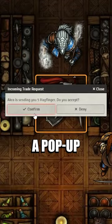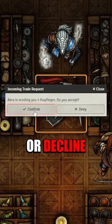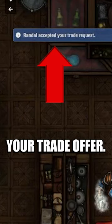Then once you click Offer Item, a pop-up will appear for the recipient of the item that you're trying to trade, and they can either accept or decline the trade. Depending on what choice they make, a notification will appear at the top of the screen letting you know if they accepted or declined your trade offer.